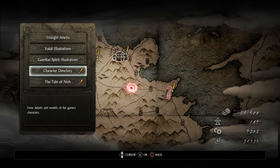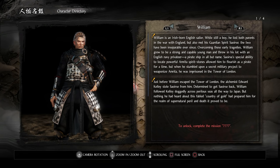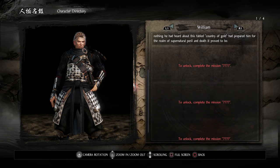Next we have the character directory. First up is William, the main character — an Irish-born English sailor who lost both parents in the war with England as a boy, but also met his guardian spirit Seershu. Overcoming those early tragedies, William grew into a capable young man and joined an English Navy privateer — a pirate ship in all but name. Seershu's ability to locate powerful Amrita spirit stones allowed him to flourish as a pirate, until he stumbled upon a secret military project to weaponize Amrita and was imprisoned in the Tower of London. Just before escaping, the alchemist Edward Kelly stole Seershu from him, and William followed Kelly all the way to Japan.